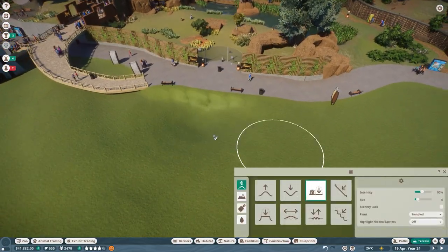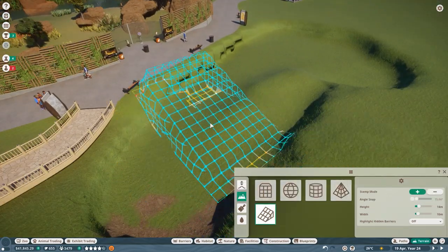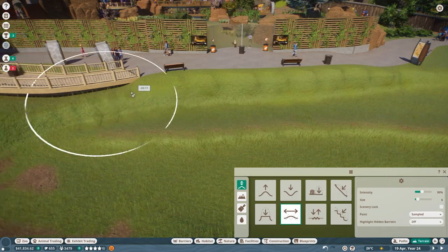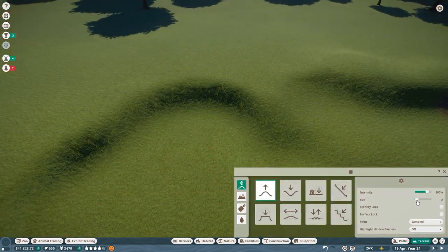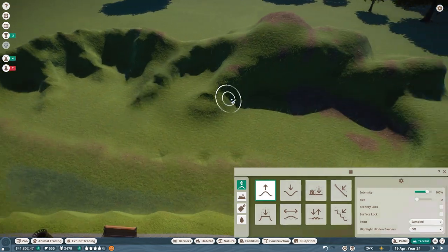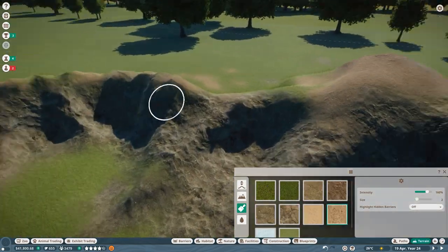Seriously, I didn't mean to forget about the Kuga, but apparently I did, and so here we are creating the Kuga Habitat in Purina Hill, our actually already ended franchise mode play, but it's not ended apparently because it's not done as I figured out. You guys did comment a couple of weeks ago under the videos like, yeah, but what about the Kuga, and I just really don't know why I ignored these comments. I just completely forgot about it.